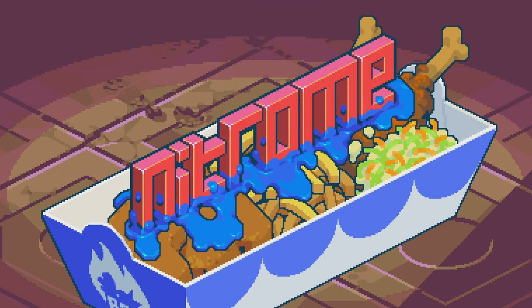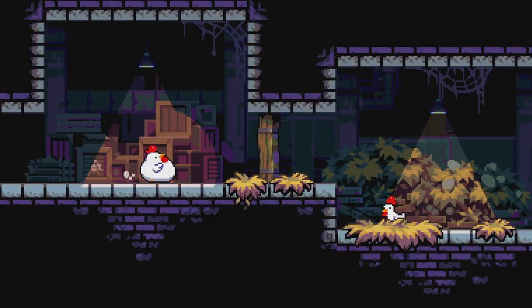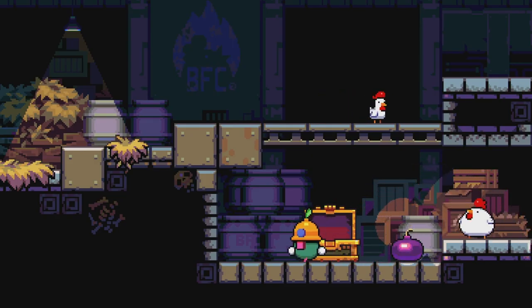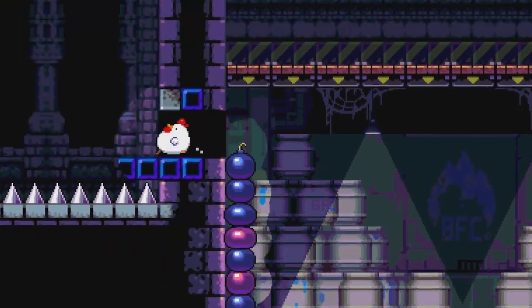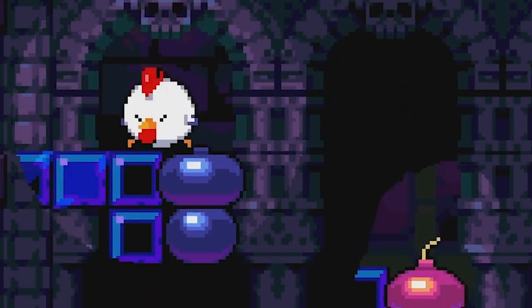That's why I really fell in love with Nitrome's Bomb Chicken. In this game, everything is centered around just one singular ability: the Bomb Lay. This one action controls how players do everything in Bomb Chicken, from killing enemies to revealing paths. The bombs even serve as a substitute for a jump, since this fat chicken isn't making it that far off the ground himself.